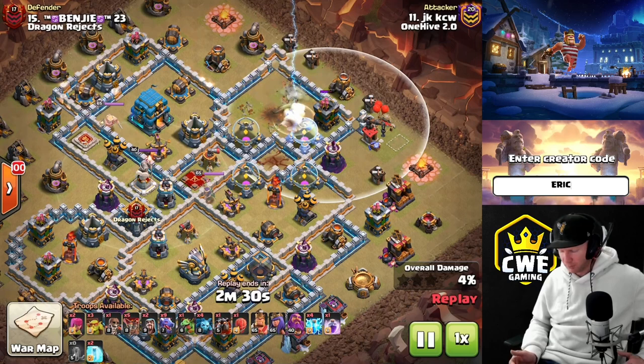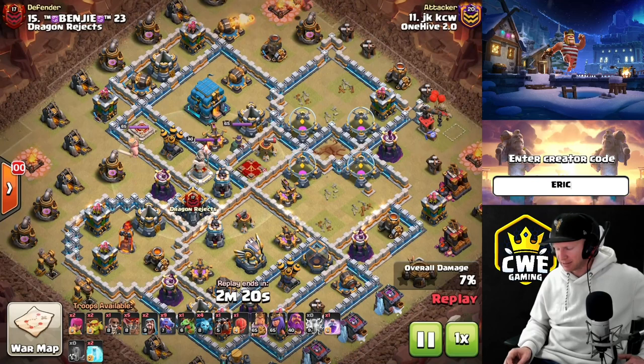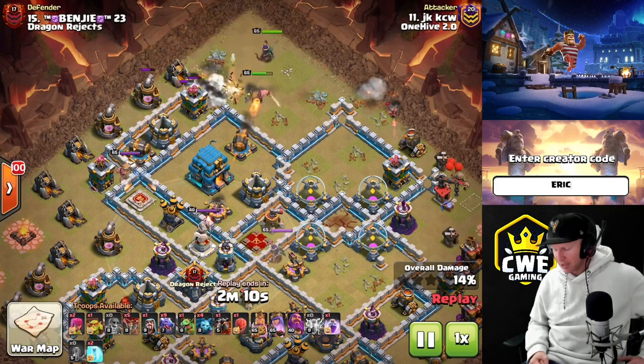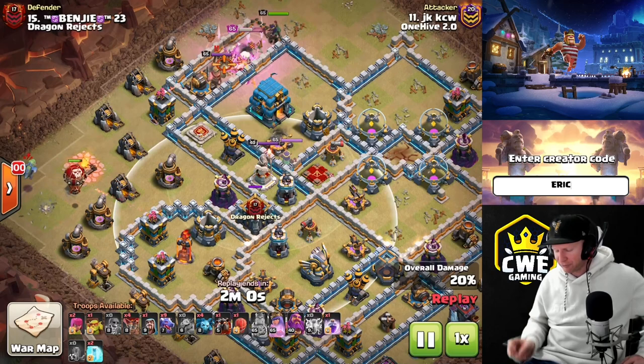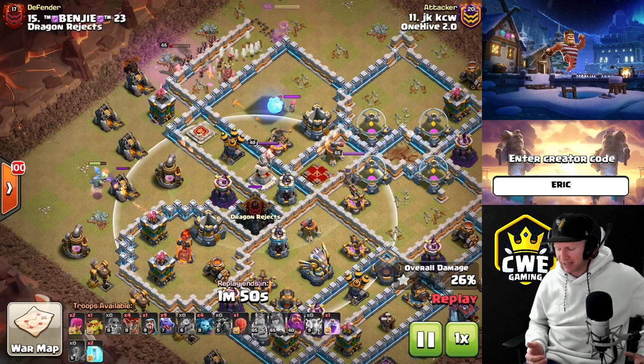Leave the archer tower weakened and go snipe it off later with a couple balloons since there's nothing guarding it. There's also nothing stopping the heroes - we naturally formed a funnel for them to go after a high-value target with their abilities: an inferno, the town hall, the eagle artillery, or the queen. We want to make sure the heroes stay away from the CC - if heroes pull the CC they're not getting the value we need. We can fight the CC with the dragons easily, they have a lot of firepower when grouped up.